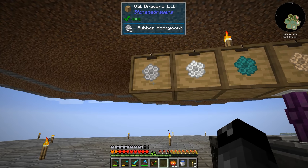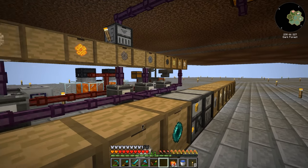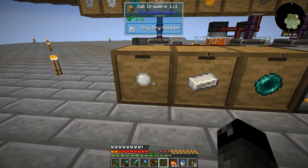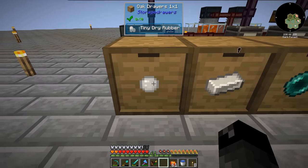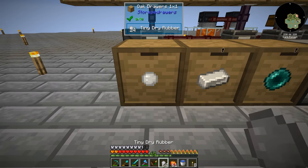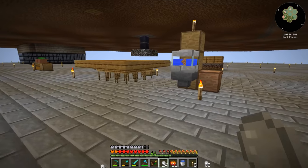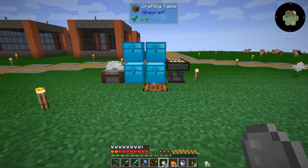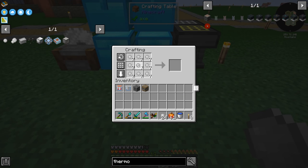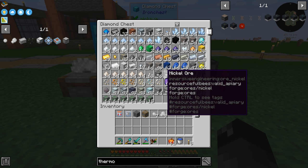Our rubber bee is doing well. I took a bunch of the rubber honeycomb and put it into all four of our centrifuges. We were collecting this quite quickly — it looks like it finished. We got 88 tiny dry rubber. Let's grab all of it and turn it into as many big rubbers as we can. Then we need to smelt it to actually get the plastic. We got nine of them — dry rubber. Making the bee was obviously the correct call here.